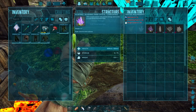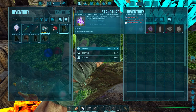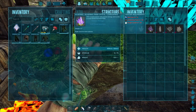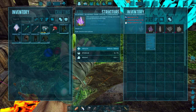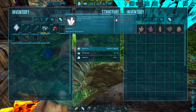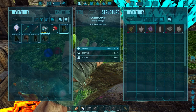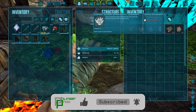We can tame Crystal Wyverns with just regular crystal, but it takes forever. Or we could kill alpha Crystal Wyverns or use a whole bunch of prime crystals, but they spoil. These ones I don't know if they spoil, but we need to get blue gems, cementing paste, and rough crystals.